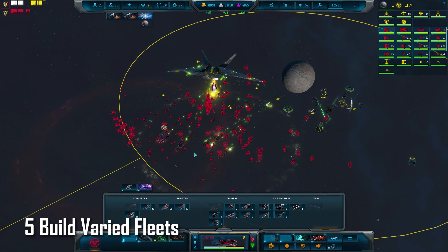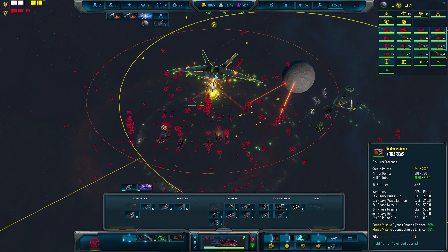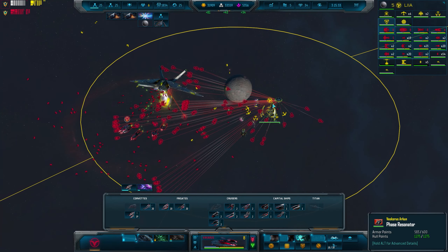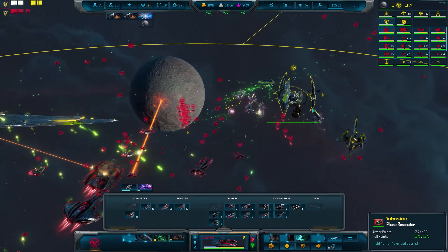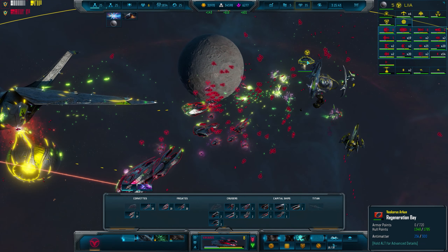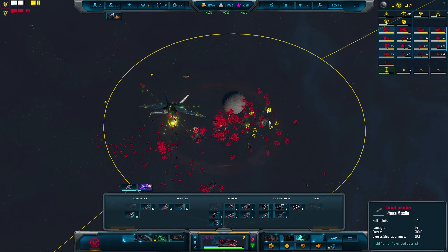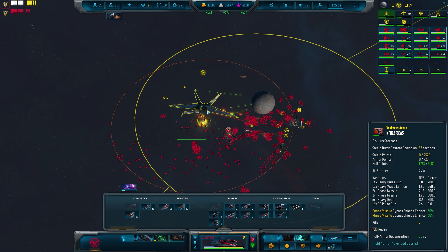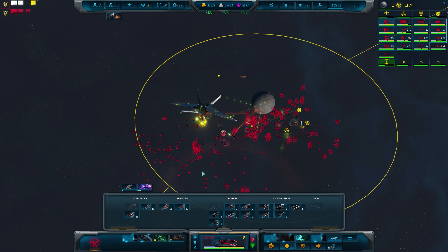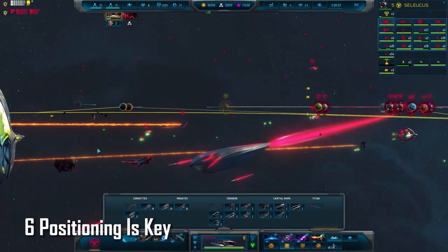Each faction has access to a range of ships that each perform a specific job. Some are strong versus small ships, some counter missiles, some are better versus large capital ships, and some are strong versus planets. No one ship is best against everything, so building your fleets with a variety of ships is the way to go. With the exception of planet bombing ships, which you only really need later in the game and in smaller quantities, a mix of pretty much everything will put you in a good spot. Even later in the game, stocking up on smaller corvettes and frigates won't be a bad idea.